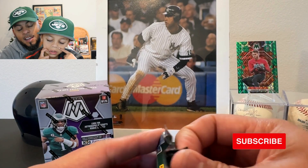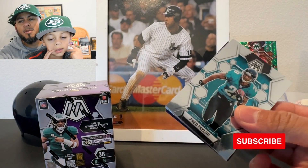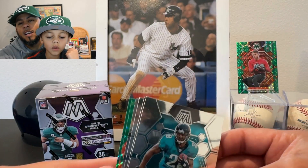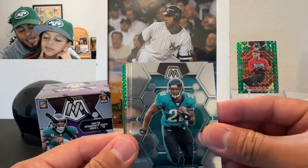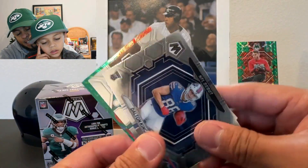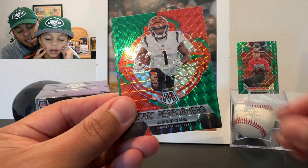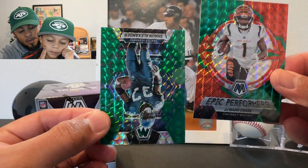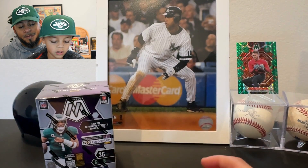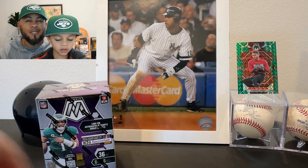I didn't know Wes Walker was in this set. And I didn't know Wes Walker was the wide receivers coach for the Miami Dolphins — I just watched the Dolphins-Jets game. AJ Brown, there's a Dalton Kincaid — nice one, NFL debut — Ventrell Miller, Epic Performers, and Shaun Alexander. So we got our two greens from the first blaster. We got some greens but nothing really special.